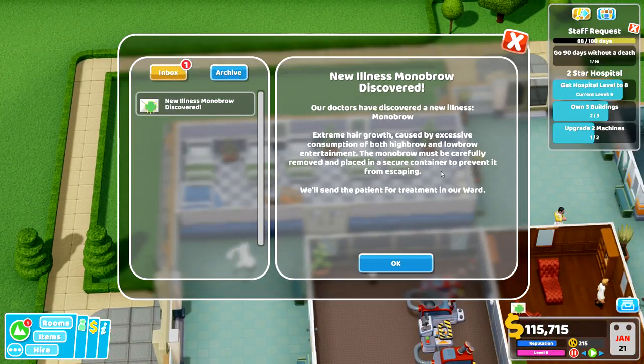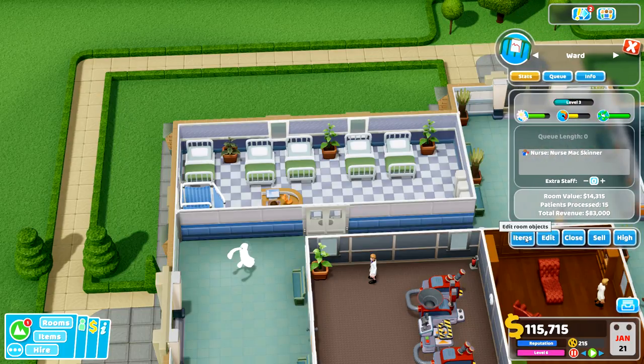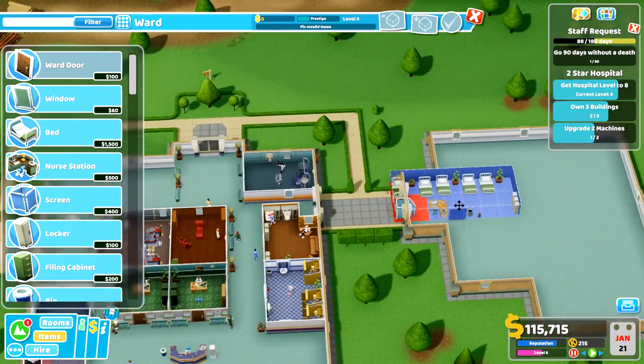Extreme hair growth - mono brow! Our doctors have discovered it. Extreme hair growth caused by excessive consumption of both high brow and low belt. The mono brow must be carefully removed and placed in a secure container to prevent it from escaping - that's worrying! We'll send the patient. We're going to move the ward for a second - we don't need a new room, we can just edit this one and get it shifted over into here.